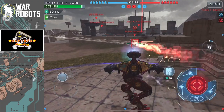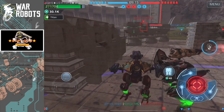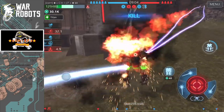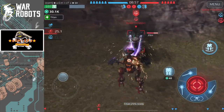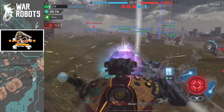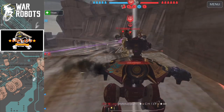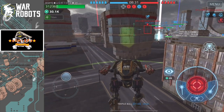We got that three-beacon advantage from the start, which is always good. Someone is trying to contest a bit, but I'll cause a distraction with my beacon runner and push toward the dam beacon. I don't like to spend too much time in a beacon runner because generally the faster bots have less firepower. Going ahead and letting them finish off this robot — unfortunately it looks like they picked up a couple of beacons on us. Dropping in with my Tyr to try and get our home beacon back.